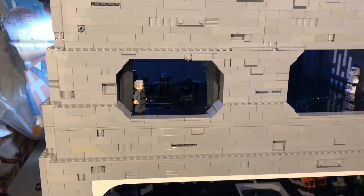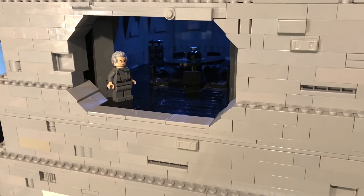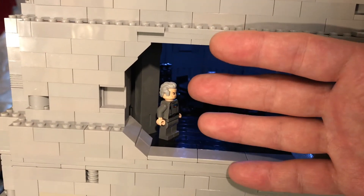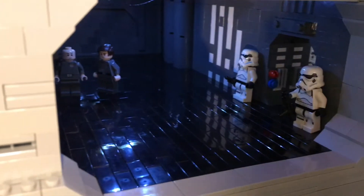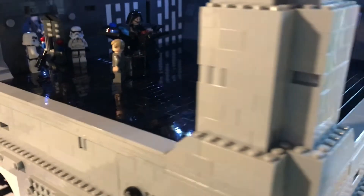Here is a video showing all the different vignettes seen in this episode. We start with the briefing room — you can see Tarkin, and my hand barely fits in there, which shows just how challenging it is to work in that smaller space. The doors have a simple pull mechanism to slide open and close. Moving over, there's the hallway we've seen before, and then the command room, which I always wanted to be big and spacious.